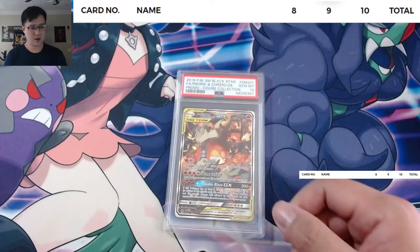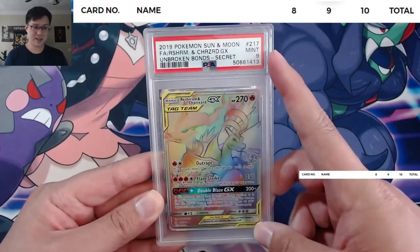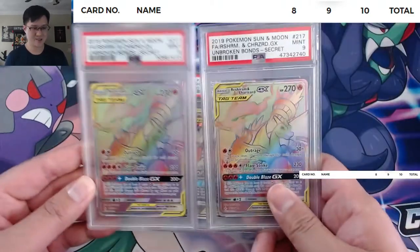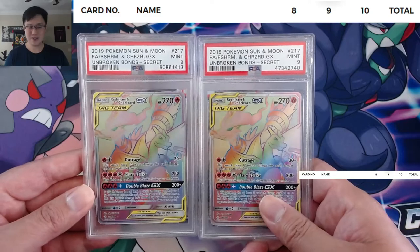It came from the figure collection box, MSRP was $30. What we're going to be doing is comparing this to another card I recently got back from a different submission — the rainbow rare Reshizard, which did get a nine.